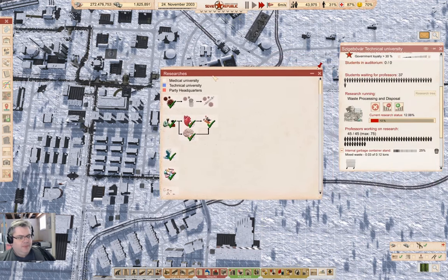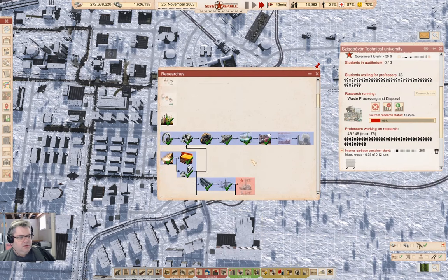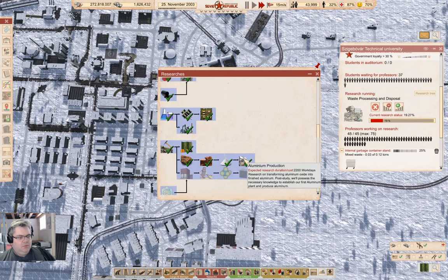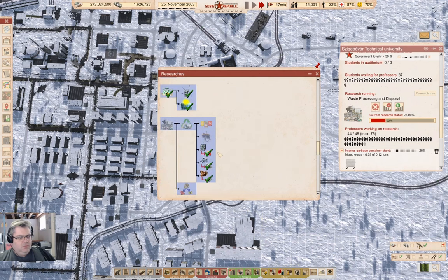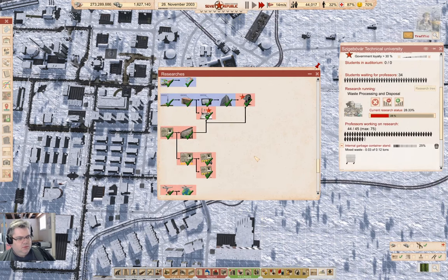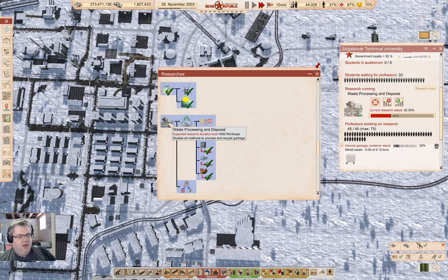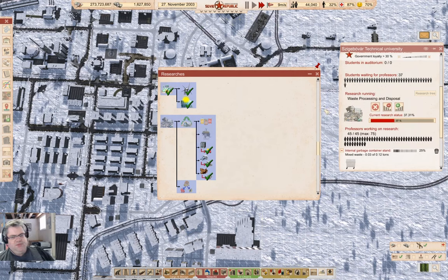Let's take a look at the research tree. Waste processing and disposal is right here, and we're going to do waste separation. All right, and then the rest of that business there.